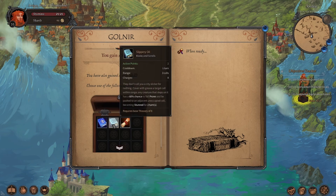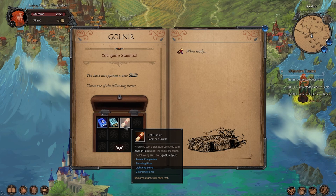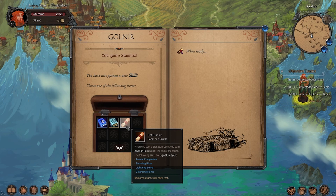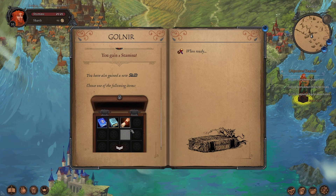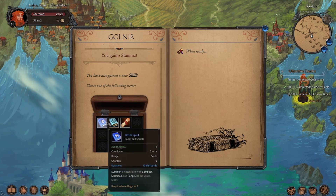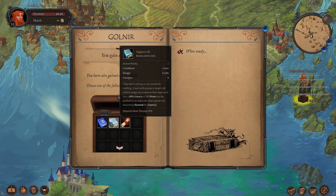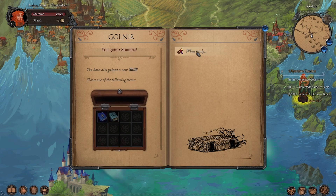We don't need a water spirit. We don't need to fall prone. I do like that — stunning blow. Cleansing flame. I need striped. I feel like the action points... I also feel like we don't want to know. Let's grab this one. And when ready.